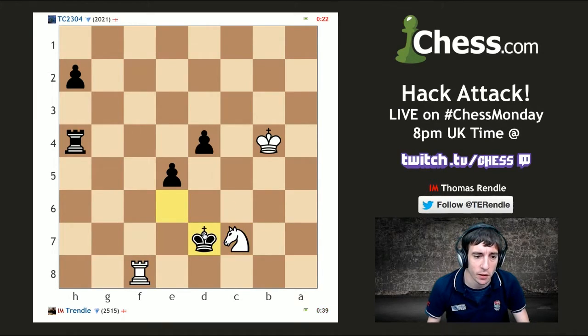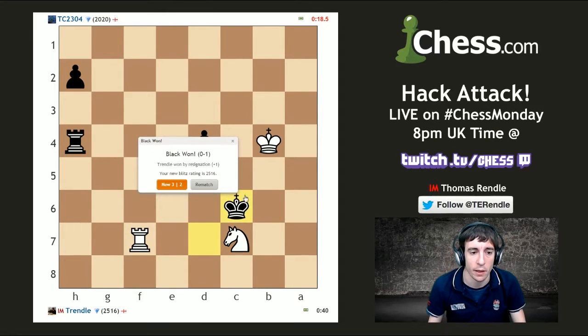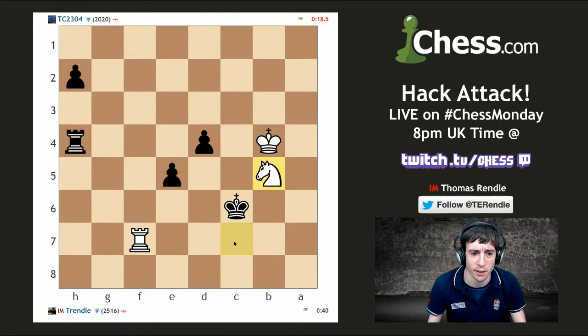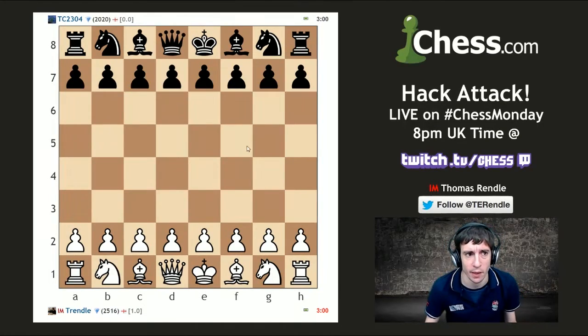Knight c7, king d7, rook f7, king c6 — I think we can breathe again. I just want to work out if he could create some kind of mating net, but my king's just running away. We won again, excellent — adding another rating point to our total.